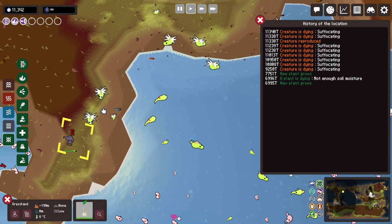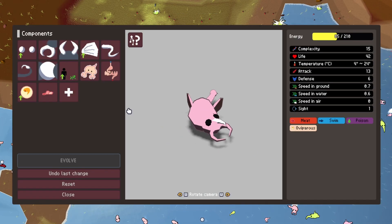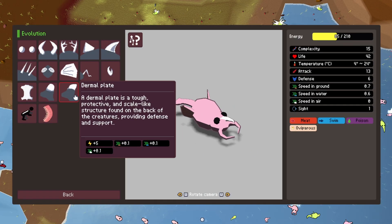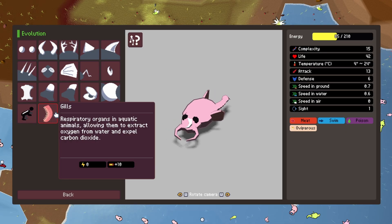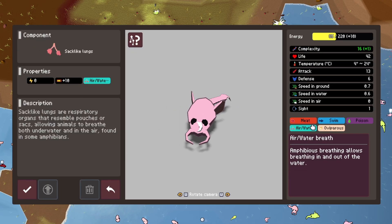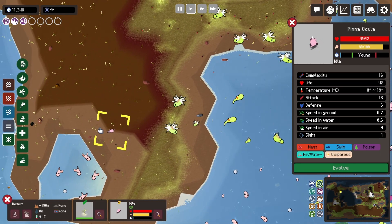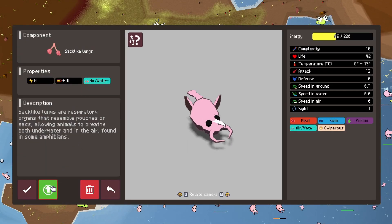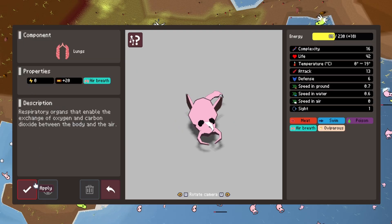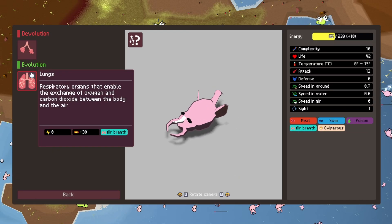A common mistake is thinking that legs means that your creatures will survive on land. As we can see, this creature is suffocating, and that is because it doesn't have a respiratory system. By adding gills, we are increasing the maximum energy, but we can then upgrade the gills into the arclike lungs. These are perfect for amphibians because they can survive on land and they can survive in water. The respiration system can be further evolved into the lungs, which does increase the maximum energy. However, that means they cannot survive in water.